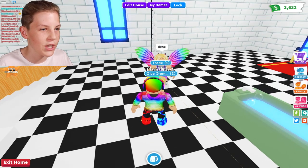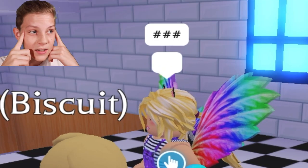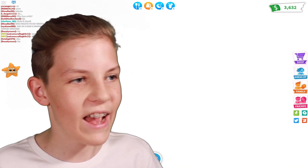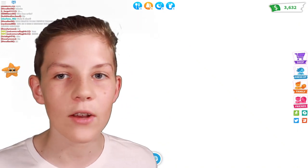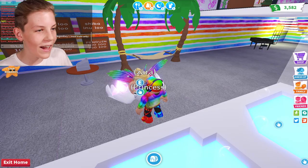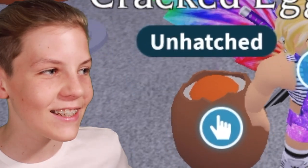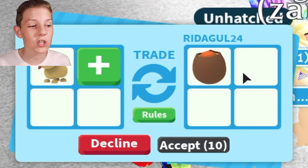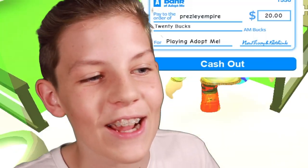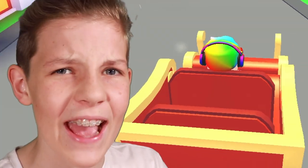Her name is riddergirl24. She's asking me to pay her — looks like over a hundred dollars in-game. I say show me your house first. She's got a nice house. I give her 50 now and 50 later just in case she's a scammer. She tells me the dog she doubled turned into a cracked egg. I give her the dog one more time. She says whatever hatches from the cracked egg will be the exact same fully grown dog.